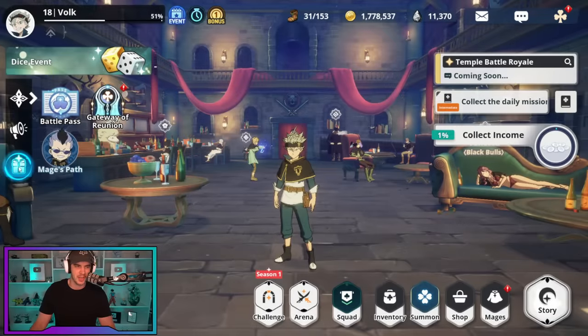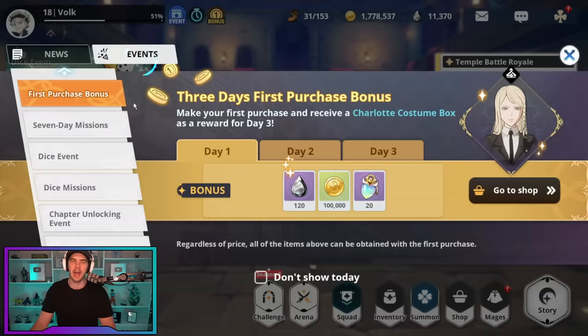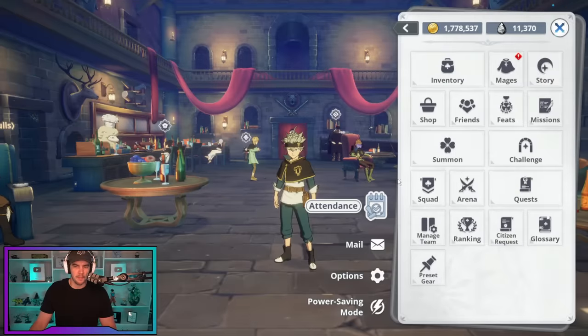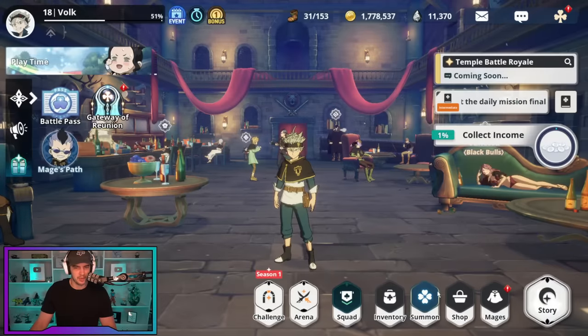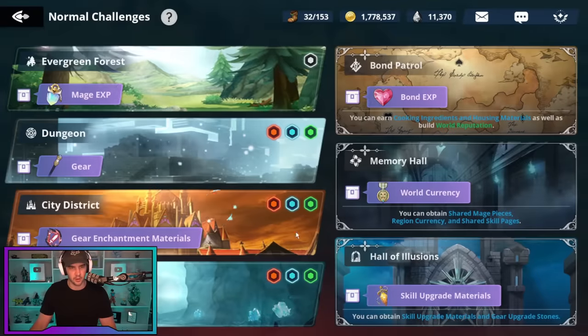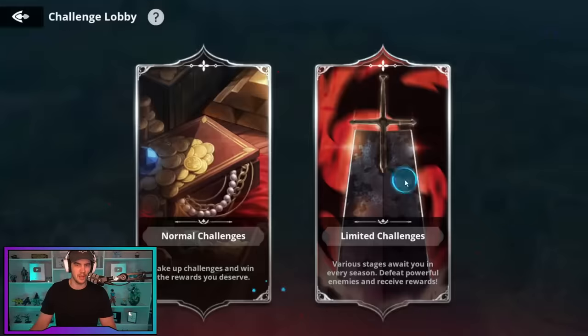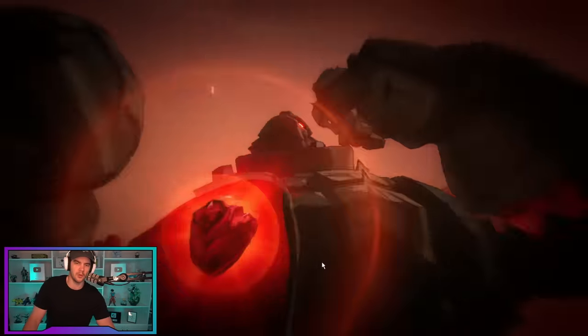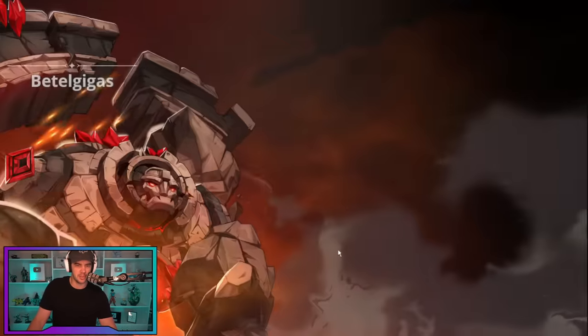Where did all that stamina come from? Accounts now have events going on and it's absolutely amazing. If we go to the dice event, I've already done 23 laps of this — I've gotten 1,500 stamina just from doing laps of this event in two days, which is pretty nuts. Then we also have our squad stamina — I've purchased stamina there three times. And we also have the raid event going on.